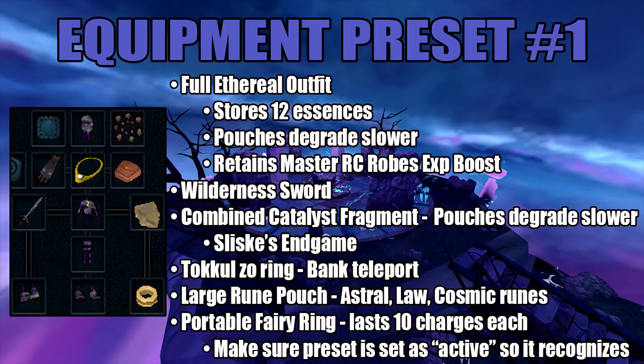The Combined Catalyst Fragment will make the pouches degrade slower. The Large Rune Pouch is used to store the Repair Rune Pouch runes. We also have the Portable Fairy Ring, which lasts 10 charges each — you definitely want to keep a lot of these in your bank. Make sure in your bank preset you set the Portable Fairy Ring to active, so it can recognize it and withdraw it every single time.